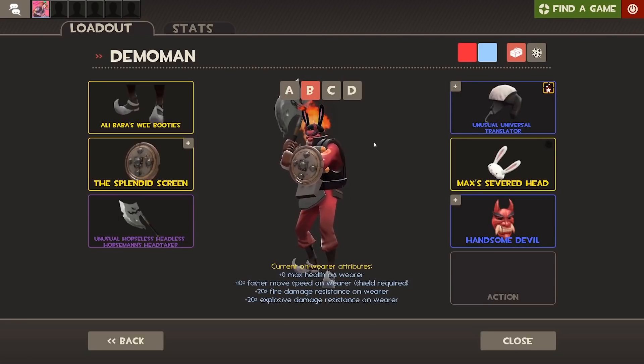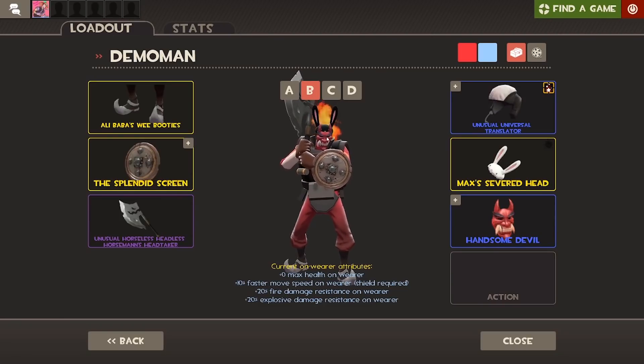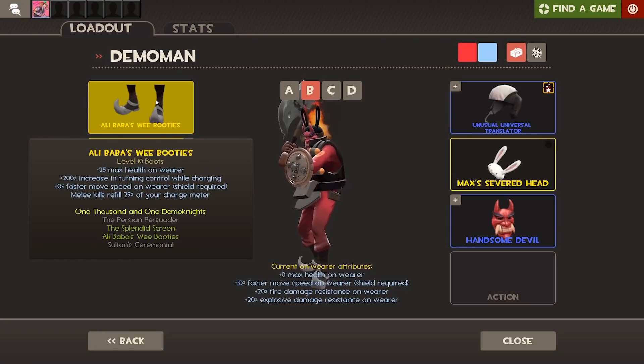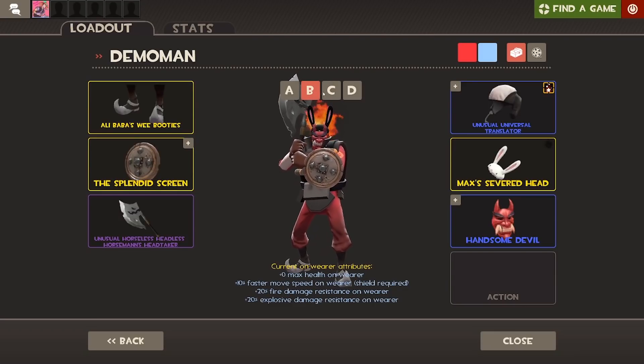Next up we have my Demoknight loadout, which has the Universal Translator, the Max's Severed Head, and the Handsome Devil — I quite like it on the Demoman for some reason. We have the Ali Baba's Wee Booties, the Splendid Screen, and the Headtaker. I quite like using this loadout; I actually have a lot of fun playing Demoknight on some maps.